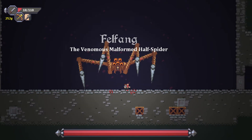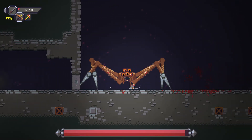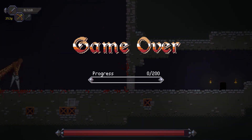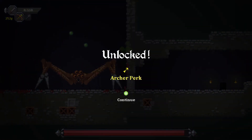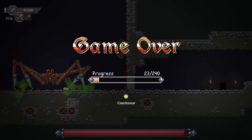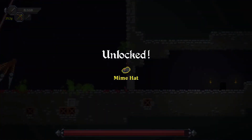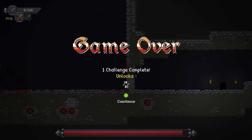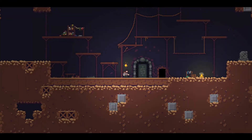Holy crap! I got the archer perk. A mime hat, okay. Let's try this again, shall we? Let's see if we can beat the first boss.